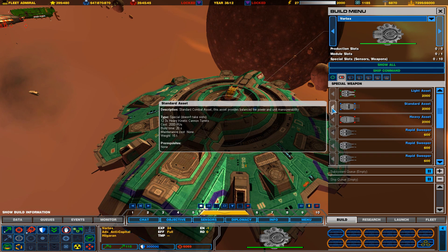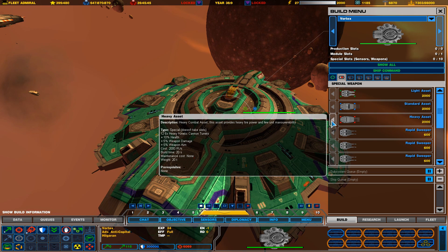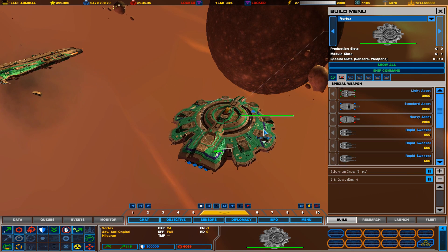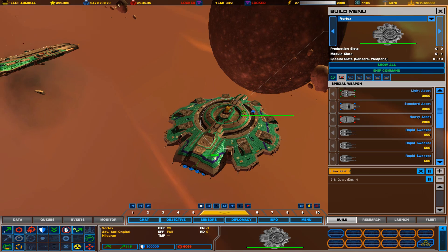Or a standard asset, which gives you triple turrets without speed changes. Or the heavy one, which increases your health and damage and gives you 6x turrets — what I think are called sext turrets. That's what I typically go with because I like firepower. That's one of the cool things about the Vortex.